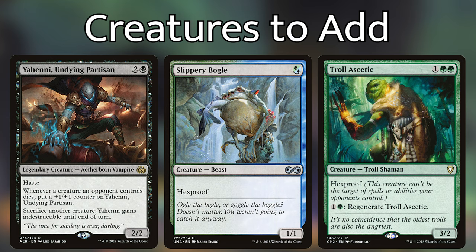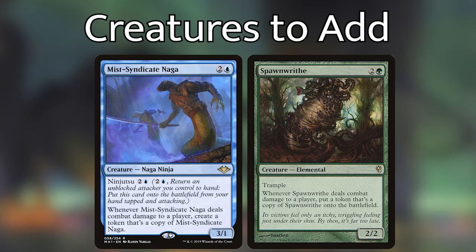An example of a crazy interaction with mutated creatures are cloning abilities. A couple that we could consider adding are Mist Syndicate Naga and Spawn Writhe, that make a copy of themselves when they deal damage to an opponent. Cards that refer to themselves — like Spawn Writhe that says 'when Spawn Writhe deals combat damage to a player, put a token that's a copy of Spawn Writhe onto the battlefield' — really say 'this creature.'